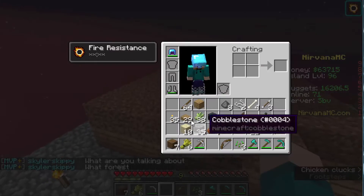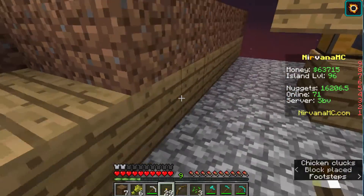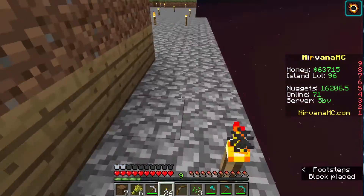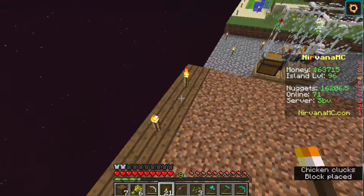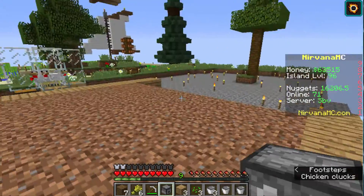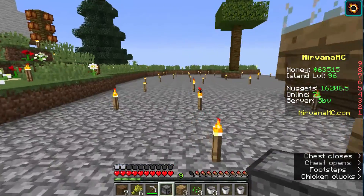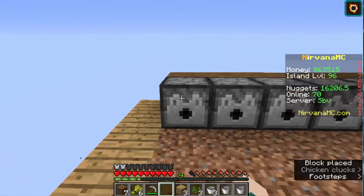Back on the island — as you guys can see I have the base ready. I'm going to light it up and craft some dispensers. I'm going to put them right here where I had the spruce planks. I have all the dispensers facing this way and I made the base right here. Let's check for eggs — none yet, and I've placed all of them.